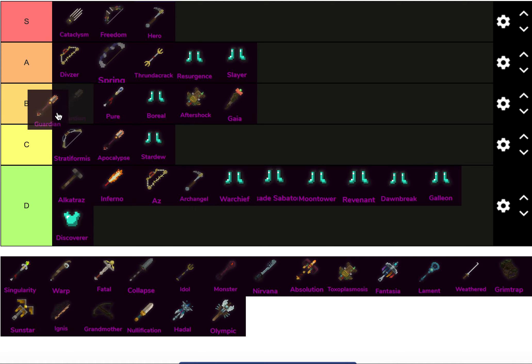For Fire Mythics, I'll put Guardian in B tier because it's virtually unkillable. You have tons of survivability and decent team support, though that's less relevant now that Guardian is a major ID in raids. It's a good, dependable weapon.